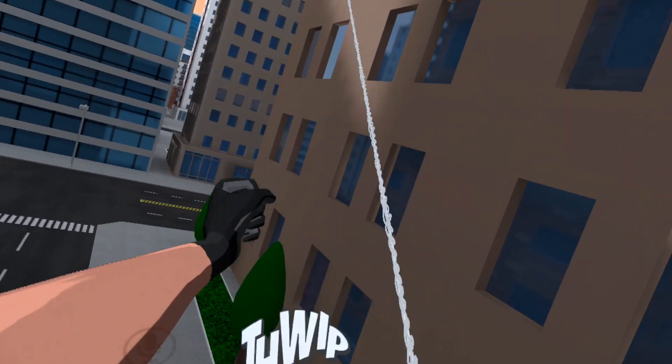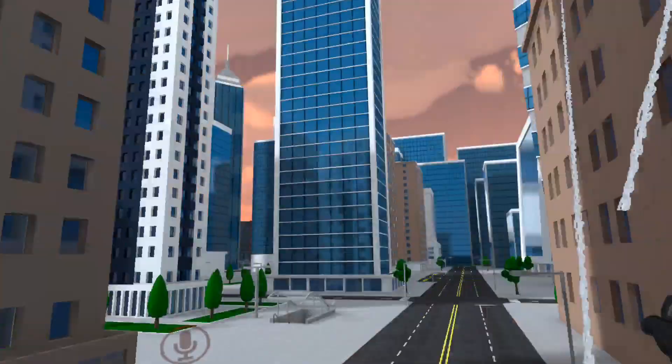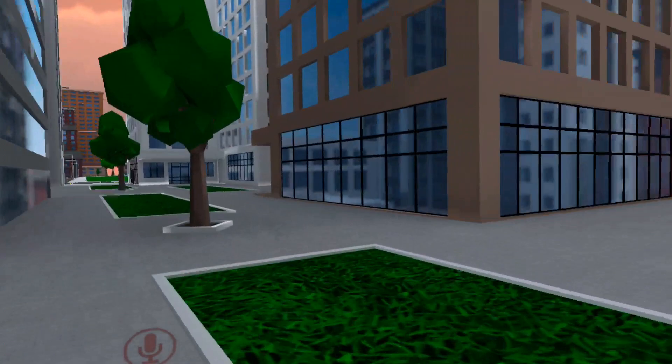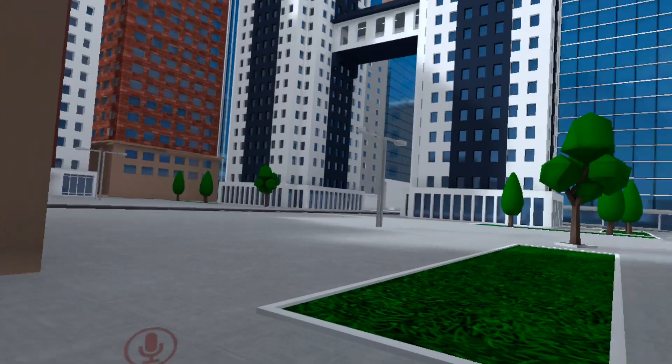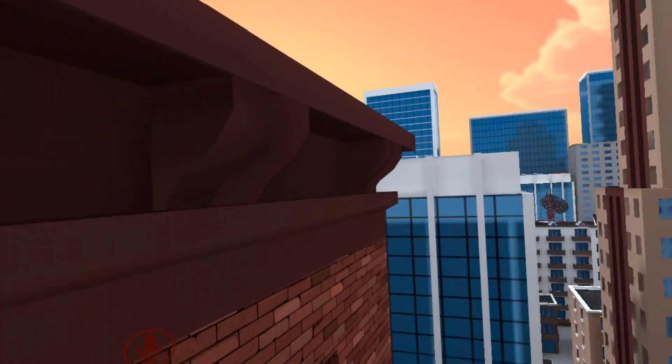You don't want to be shooting webs randomly like this — that does nothing. I see a lot of people who try to swing and they're just shooting webs everywhere and it's a mess. You have to wait until the web you shoot will actually generate force — so if you're on the way down, shoot a web up, pull downwards, boom, you're flying.